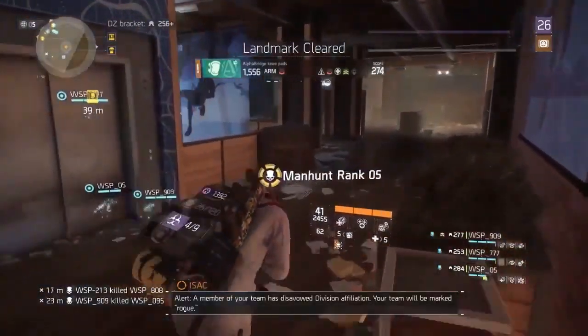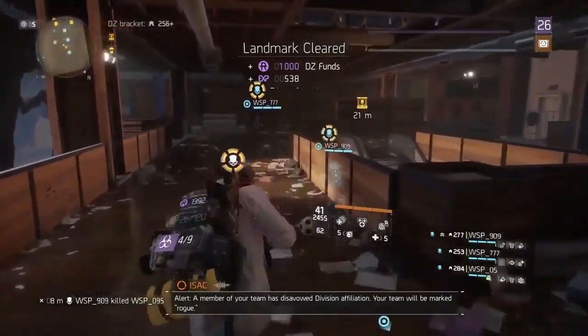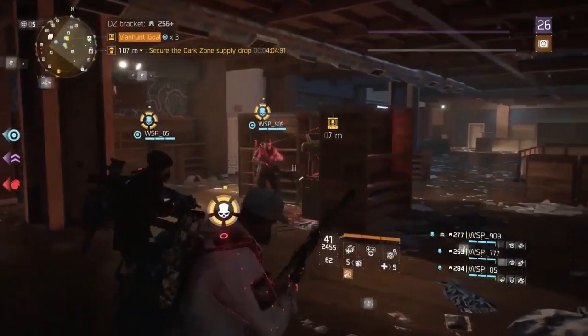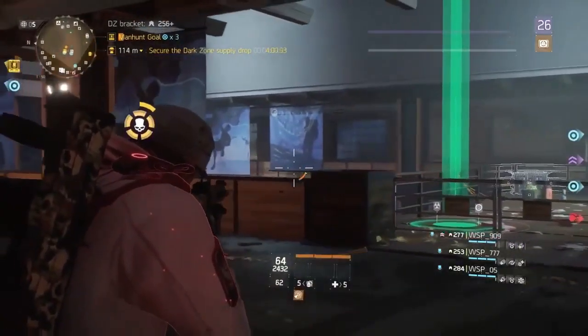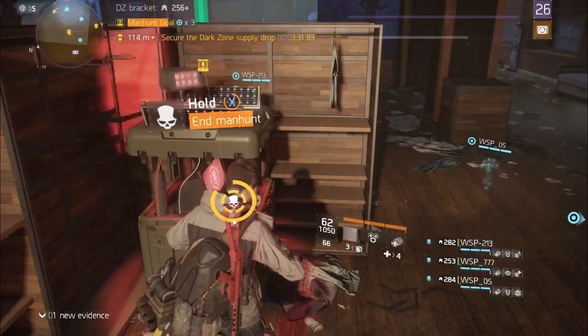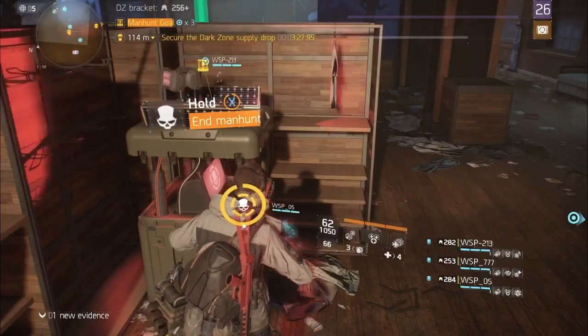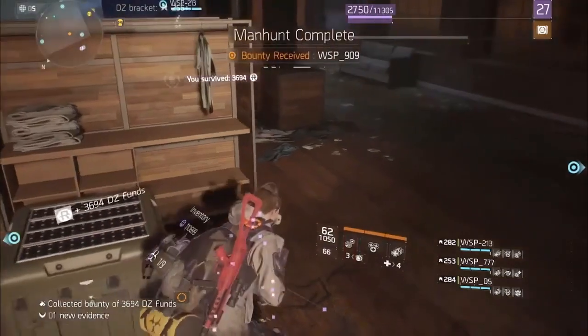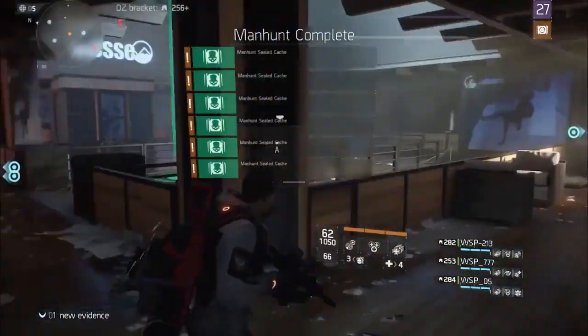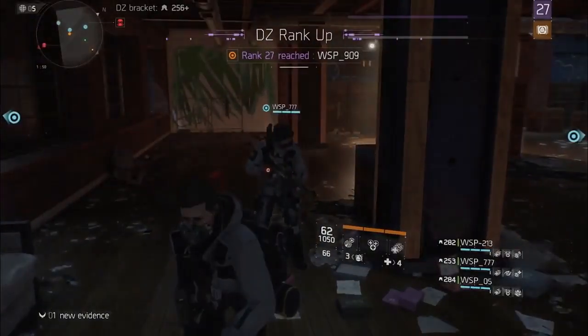Our players are currently manhunt rank four — rank five now. Chad has already noticed there was no timer on the manhunt. That's correct. We wanted to get rid of the 'I'm just going to run out my timer' approach. Now it's about going manhunt and increasing your rank. You can stay manhunt as long as you want. If you get to max manhunt rank — which is manhunt five, which they just hit — when you reach manhunt, you're going to get an objective. If you want your rewards, you need to go to a specific spot in the dark zone — random every time — and interact to clear your status. You're essentially hacking into shade tech terminals sprinkled around the dark zone and resetting yourself.